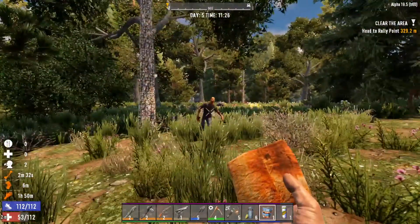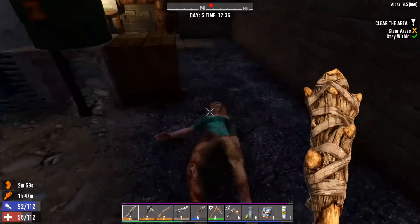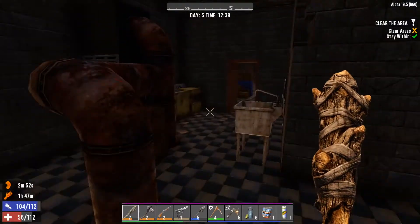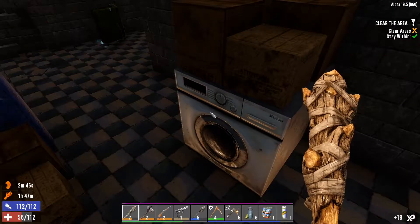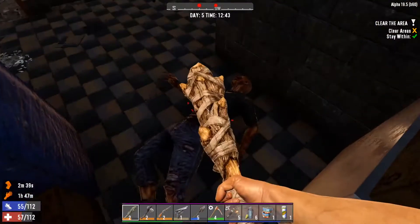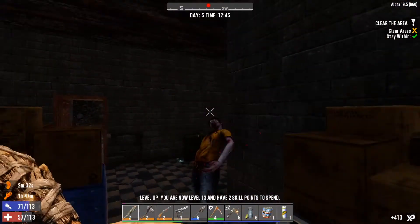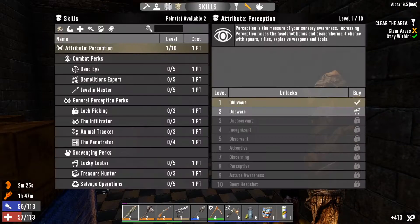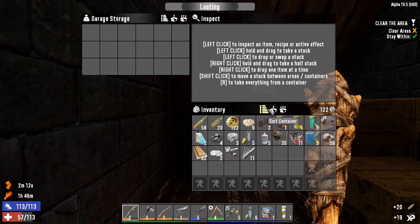I should probably have my weapon equipped at all times. After a quick combat encounter I now have two skill points to spend, which means I can get my run and gun perk. That way, when it comes time to run, I can run — because I don't want to die.